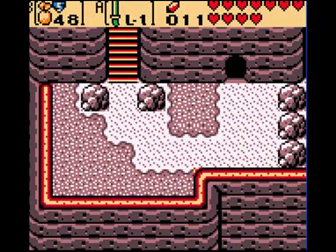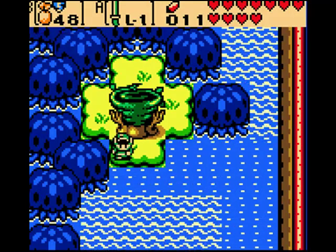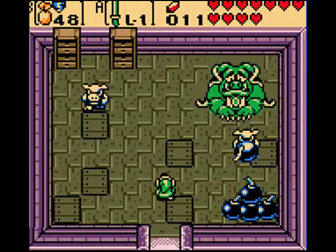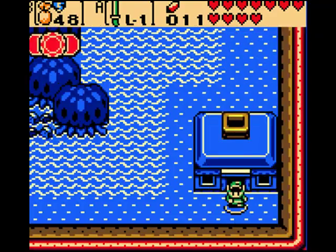There are some things that I want to show you. After you get the Goron face from the giant Goron guy, go back to Sunken City. Go in this house and you will see the Great Moblin making bombs. Pretty embarrassing, isn't it?